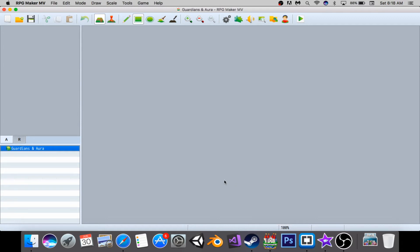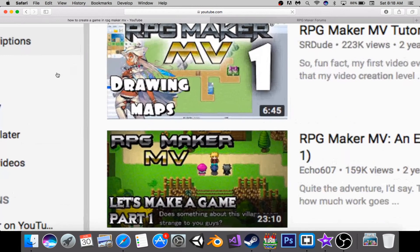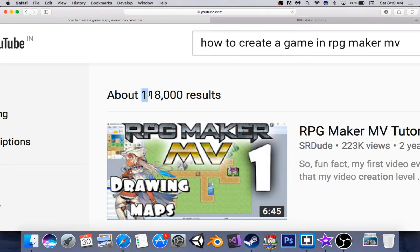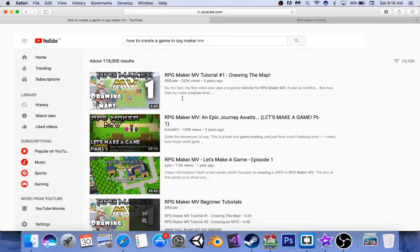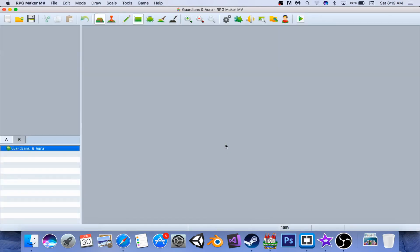Hello and welcome to my first video. In this video I'll tell you how to make your RPG Maker game look unique. The topic 'how to create a game in RPG Maker MV' already had about 118 thousand results, so instead today we're going to look at five points that will make your game look awesome. So without any further ado, let's get into it.